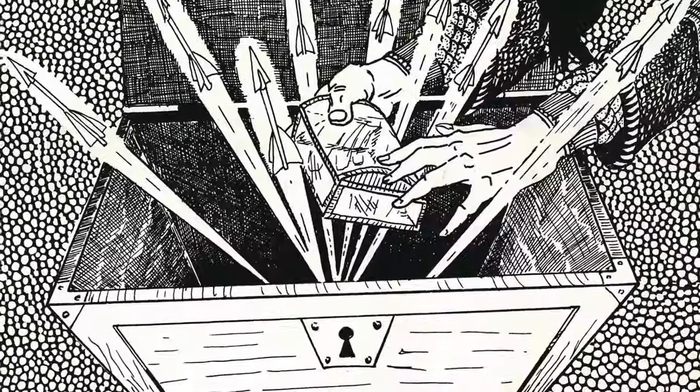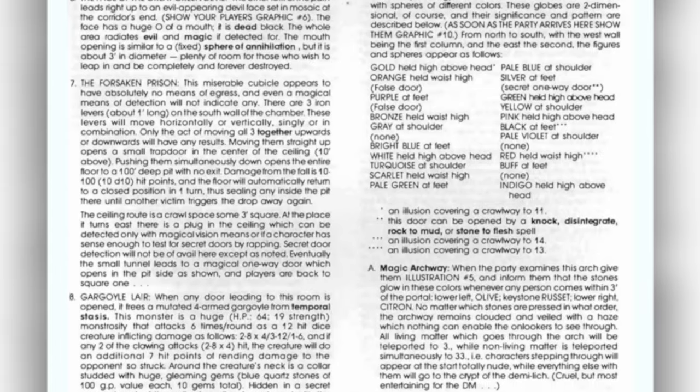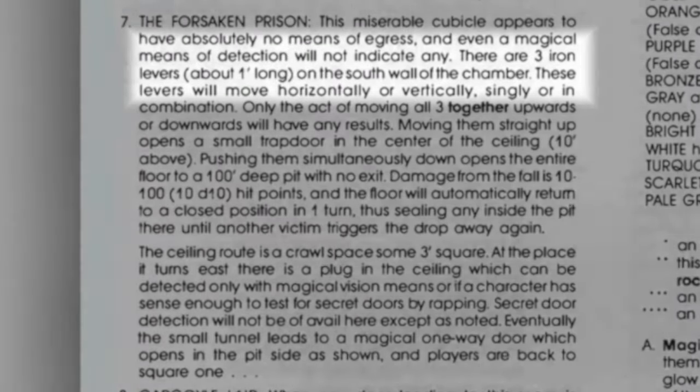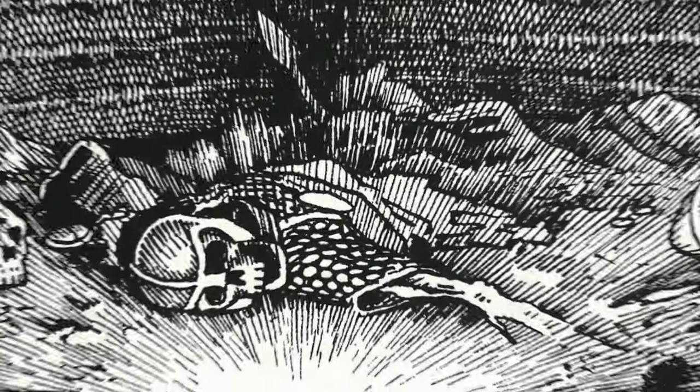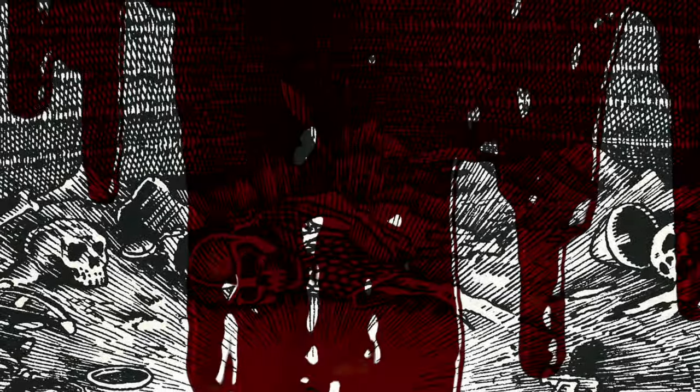There are a lot of traps which essentially lead to instant death without any warning. For instance, if the player ends up in the Forsaken Prison, they'll have three levers in front of them to adjust. Pushing all three upwards reveals a trap door in the ceiling they can use to escape. But pushing all three downward opens a pitfall trap that deals 10d10 damage as the players fall 100 feet. The module doesn't mention a way out, so any character that gets here is stuck for the rest of their life. And how do the players know which direction to pull the levers? Pure random luck. Therefore, in instances where players must make a choice of life or death without any clues as to a solution and failure results in death, I'll instead have their character take 1d6 damage and be teleported back to the entrance. This is already used elsewhere in the book, so it shouldn't feel out of place.